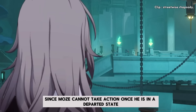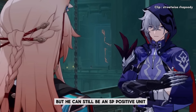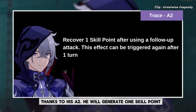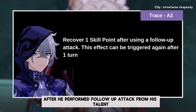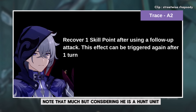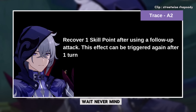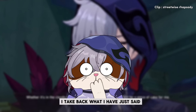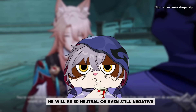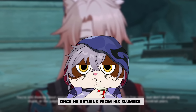Since Moze cannot take action once he is in a departed state, he won't consume any skill points, but he can still be an SP-positive unit thanks to his A2. He will generate 1 skill point after performing a follow-up attack from his talent, and this can only be done once per turn. However, considering he still needs to apply another marking prey once he returns from his slumber, he will be SP neutral or even still negative.